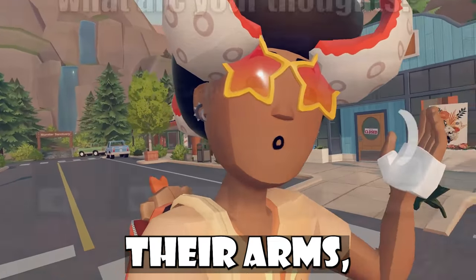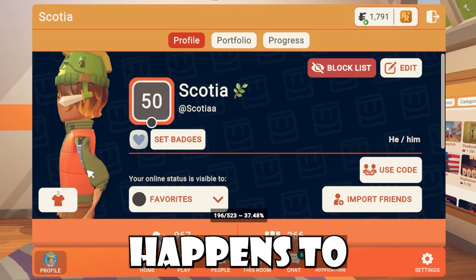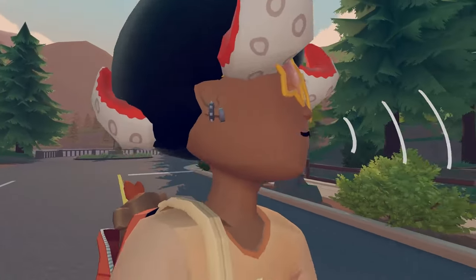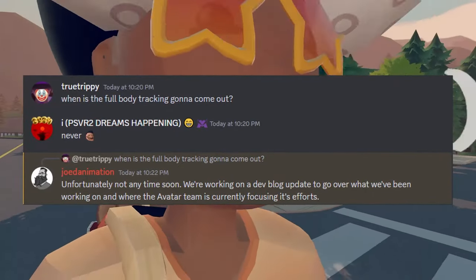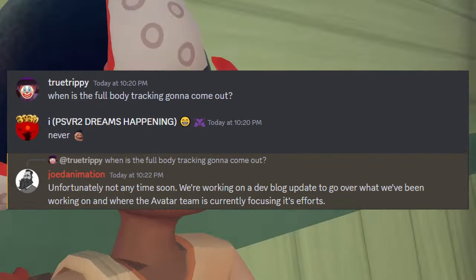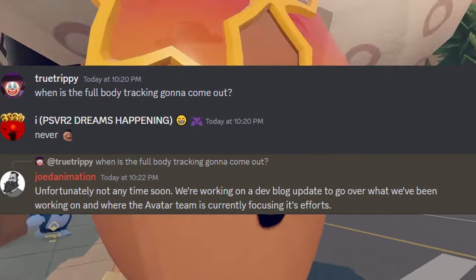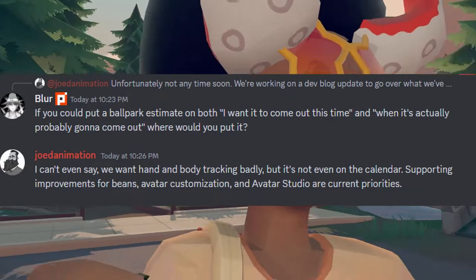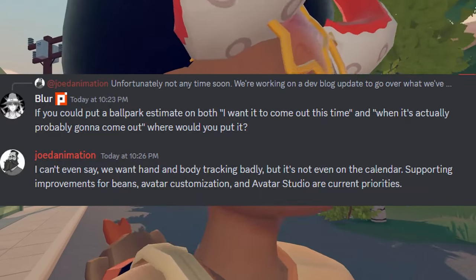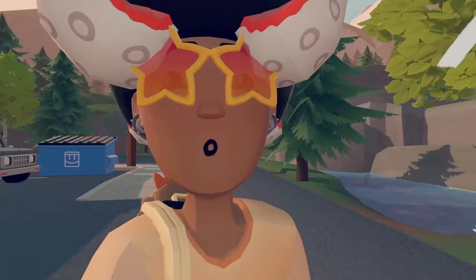Rec Room players with full-body avatars have been noting that their arms, most notably, have just not been looking the same — they're either too skinny, sort of distorted, and it doesn't matter what they decide to wear, it just looks like that. Super weird avatar bug going on there recently. Talking about full-body avatars, Rec Room players were asking developers about full-body tracking. It was revealed from Jode Animation, a Rec Room developer, that unfortunately full-body tracking is not coming anytime soon. They said: we're working on a dev blog update to go over what we've been working on and where the avatar team is currently focusing its efforts. When asked for a ballpark estimate, Jode Animation said: I can't even say. We want hand and body tracking badly, but it's not even on the calendar. Supporting improvements for beans, avatar customization, and Avatar Studio are our current priorities.